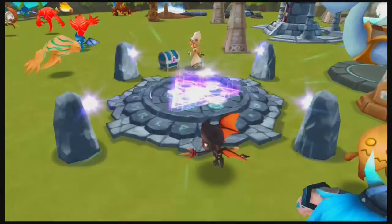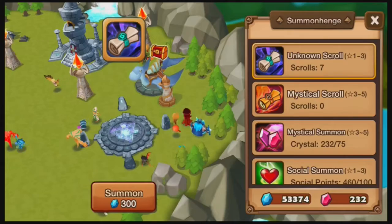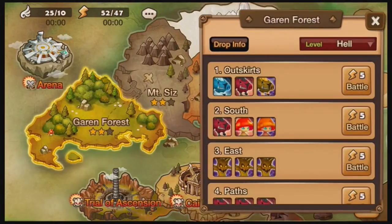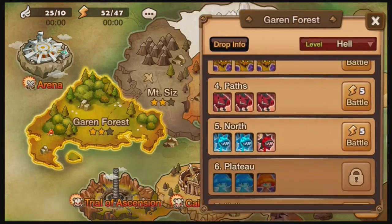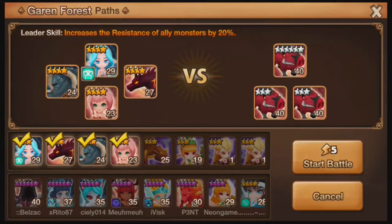I began Hell Mode. I did one, two, three, four, and I stopped at five — they're hard. I am barely able to break through. The team I keep using is those four. They are pretty difficult. The boss is a six-star monster, level 40s. Sometimes I'm down to two monsters with both of them at low HP. It's kind of crazy.